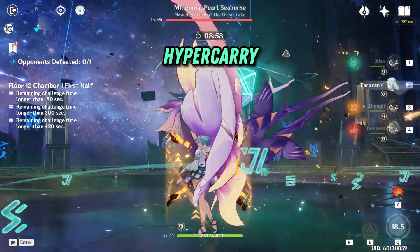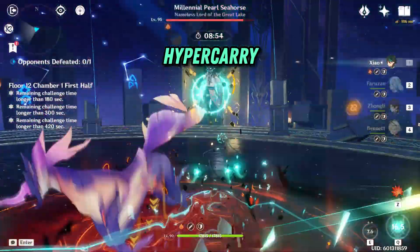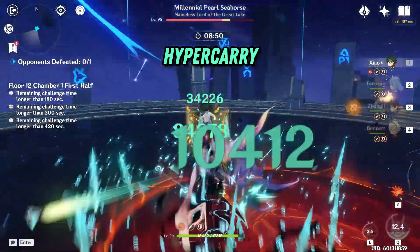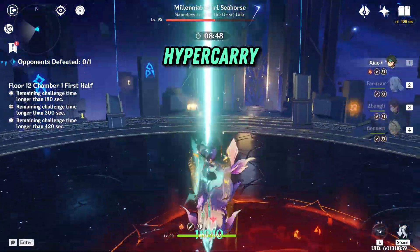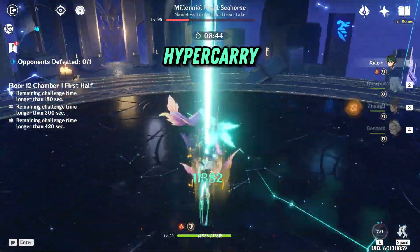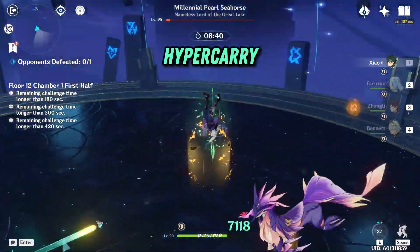First we have the classic Hyper Carry team. Zhongli's shield provides incredible comfort and is definitely the easiest team to use, as you don't have to worry about being interrupted by heavy hits. However, Zhongli's resistance shred lost some of its value due to the fact that Faruzan also has it in her base kit. Also, without Faruzan's C6, this team's energy regeneration is not very good.